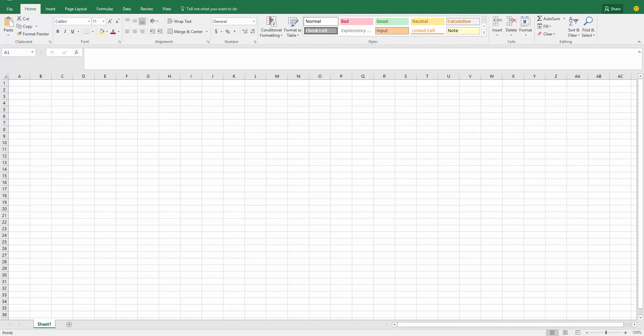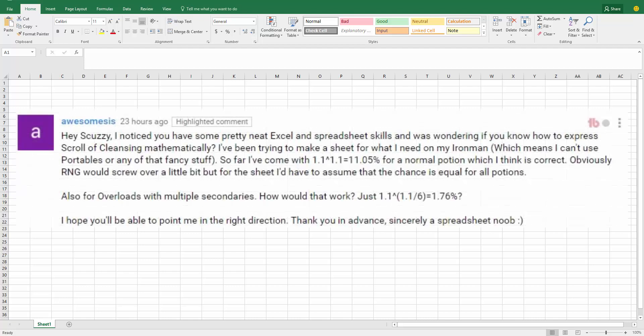I got a comment from someone named Awesome Sis and I want to read it real quick. 'Hey Scuzzy, I noticed that you have some pretty neat Excel and spreadsheet skills and was wondering if you know how to express the Scroll of Cleansing mathematically. I've been trying to make a sheet for what I need on my iron man, which means I can't use portables or any of that fancy stuff. So far I've come up with 1.1 to the 1.1 power equals 11.05 percent for a normal potion, which I think is correct. Obviously RNG would screw it over a little bit, but with the sheet I'd have to assume that the chance is equal for all potions. Also for overloads with multiple secondaries, how would that work - just 1.1 to the 1.1 divided by 6 power equals 1.76 percent? I hope you'll be able to point me in the right direction, thank you in advance, sincerely a spreadsheet noob.'